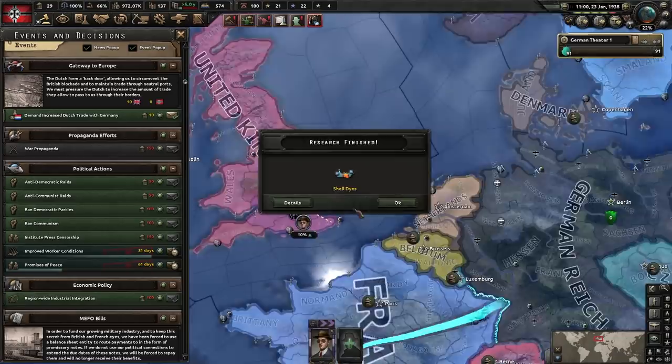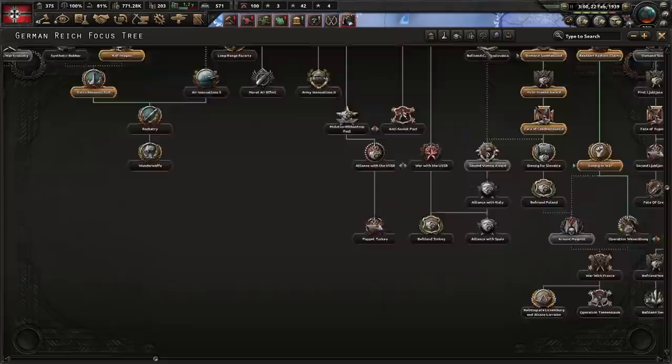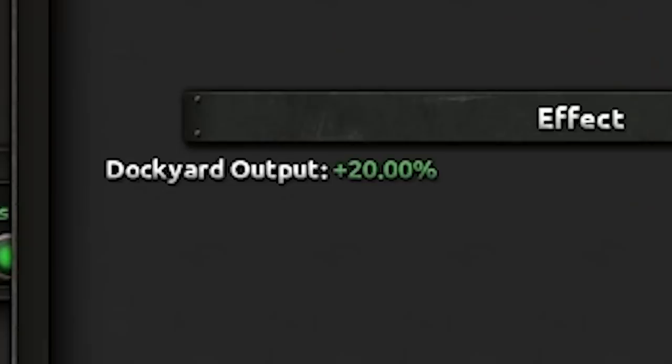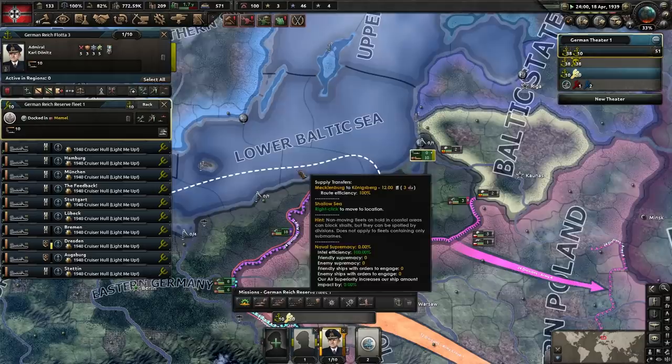Localized trading centers. UK spy — oh look at the mustache on that guy. Focus on naval department — I think this is the first time I've ever clicked this. Time for a few extra naval dockyards, more civilian factories and more naval dockyards. We've practically got all the focus we're ever going to need. So it's time to go for the most important focus of this game — naval production — an extra juicy 20% dockyard output. Britannia rules the waves no more. We currently have 10 light cruisers, and we're going to have to do better than that.